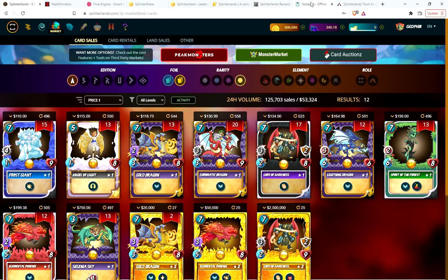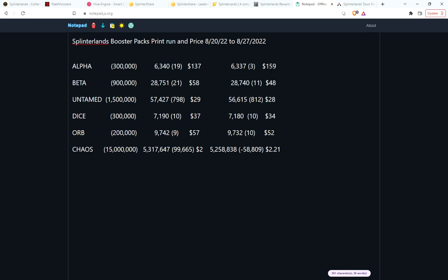I think these will be four figures in a couple years — alpha packs at $1,000, then $1,200, then $1,500. For me, I'm saving up my funds. This week I got a beta pack at a good deal and I might pick up another beta pack and a couple of Untamed packs.